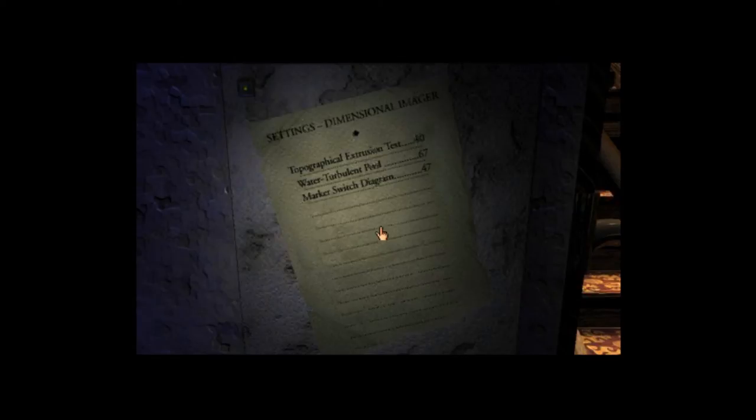I can't make out that number, the topographical extrusion desk. But I can make out 67 for the water turbulent pool, and 47 for the marker switch diagram. I assume that the water turbulent pool was what I was looking at already. So you want to hit that button there, and that lifts this up. So you go down to 47, hit the red button, there we go.